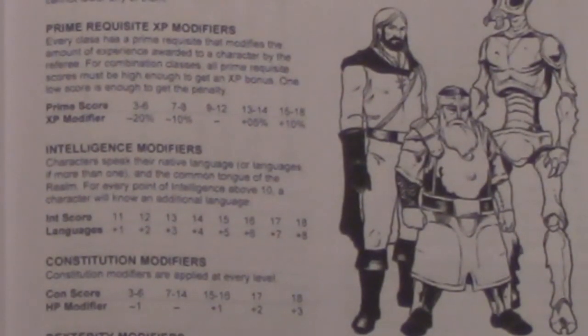The character section starts with character creation rules, using the standard 3d6 in order method of generating the classic six stats, but also provides some optional ability score generation. Of note is that ability scores in Blueholm follow the original D&D white box idea of having very limited ranges of bonuses for most ability scores, with some having no real effect whatsoever. Neither strength nor wisdom, for instance, have a listed effect outside of providing an experience bonus to those classes that use them as prime requisites — there's no effective strength modifier on combat.